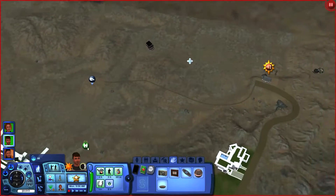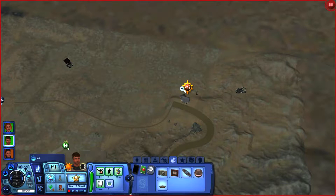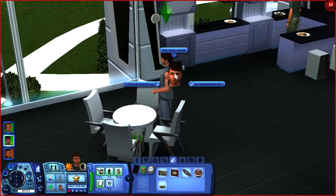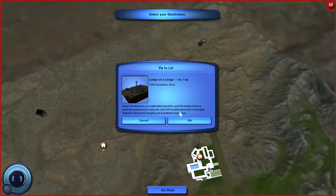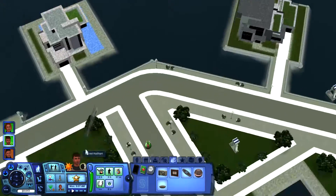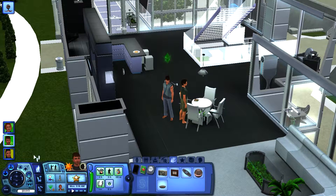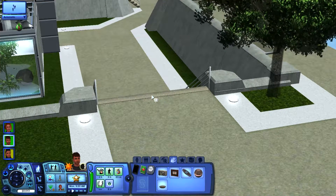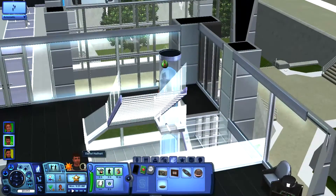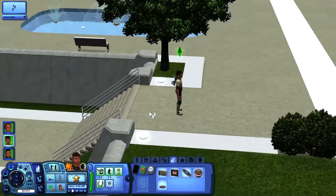They're all the way in that desolate wasteland — 1504 Desolation Drive. Fly to residential lot. Does he need to go outside? Everybody wants to talk to him. Come on, go! There we go, we're outside now.